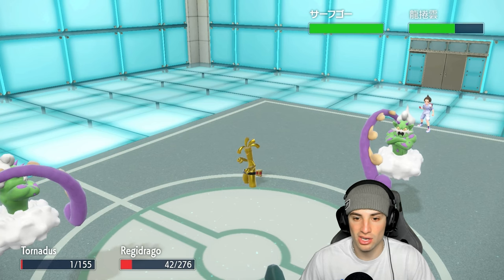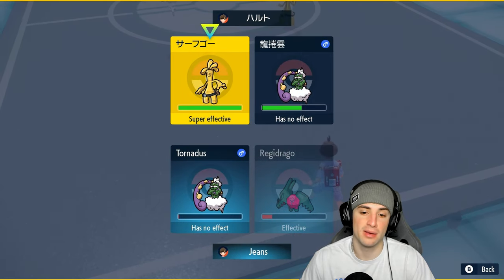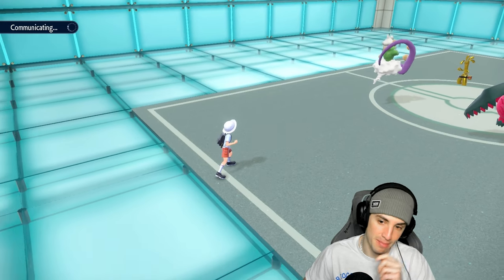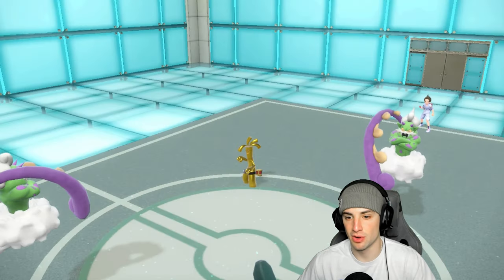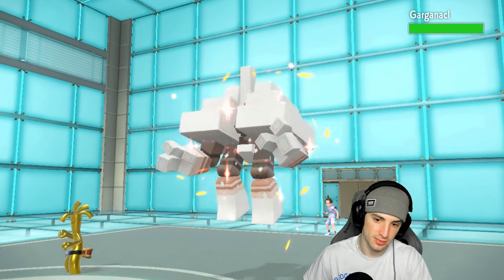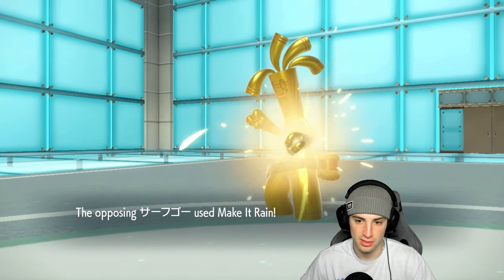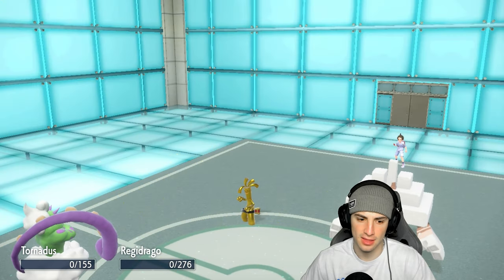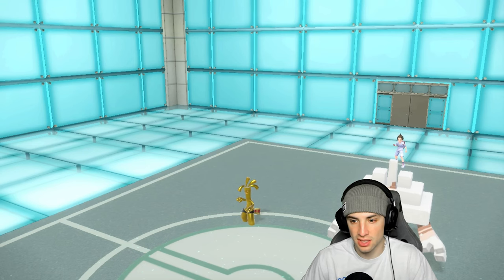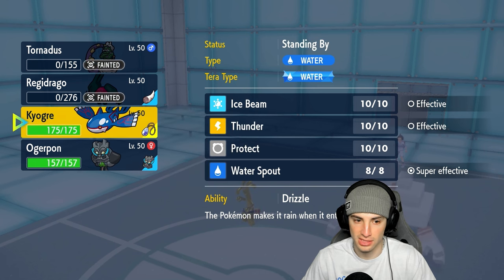Now we can stagger turns. They bring in Goldengo and might go for Nasty Plot — tough news — but Tornadus is minus-one on speed, so Reggie Draco should outspeed and get off a big-time Earth Power. They end up withdrawing their Tornadus, we pop a Tailwind, and Gargantacl comes out. Tailwind flies for us, we gain speed. Reggie Draco's special attack ends up dropping, which forces a swap into Tornadus. Gargantacl might Terastallize, but I have Kyogre and Cornerstone Ogrepon ready — two great Pokémon to get after Gargantacl.